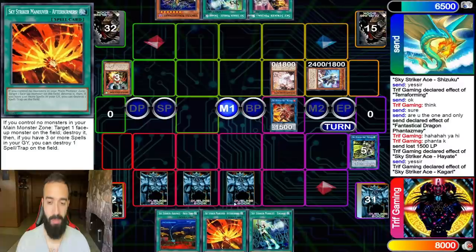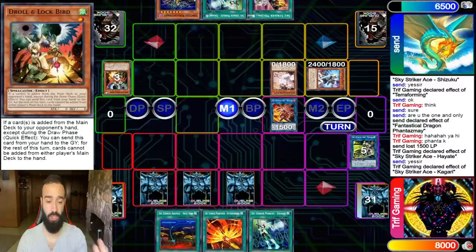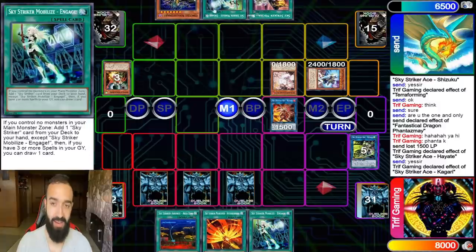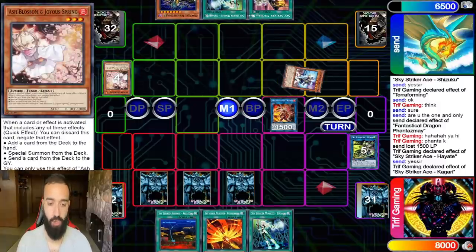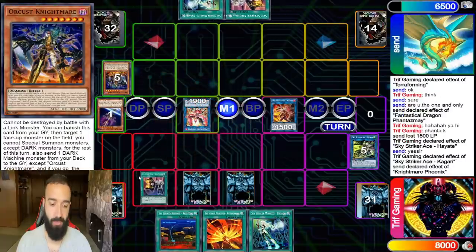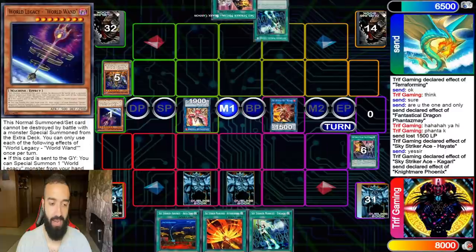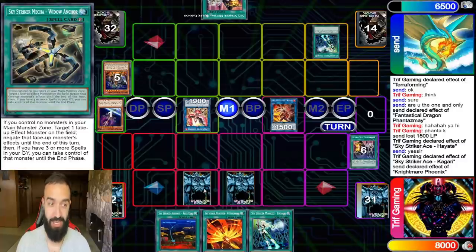Maybe I should have Afterburner-popped the Phantasmase, but he just drew into Orcus Nightmare. I actually called it perfectly. He had no play last turn at all. He goes Almost Ash into Nightmare Phoenix — I was expecting a Needle Fiber, but he wants to discard the Nightmare instantly. When I see that I banish the World Wand; he activates Engage and wow, this brings back memories — Sky Striker Orcus.